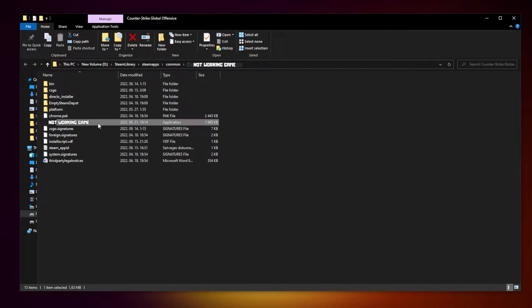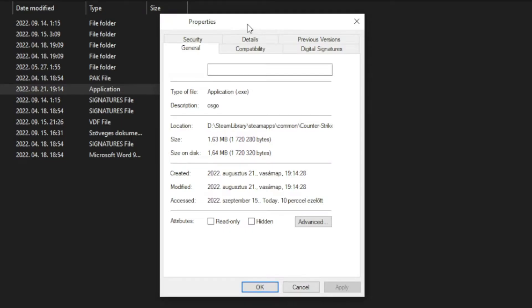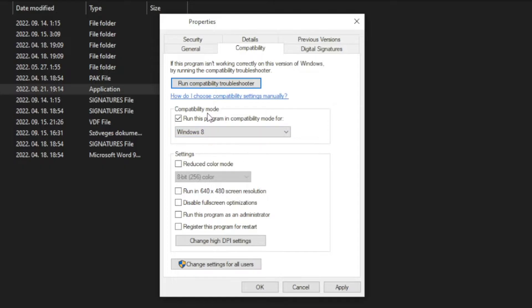Right-click the not-working game and click Properties. Click Compatibility. Check Run this program in compatibility mode and try Windows 7 and Windows 8. Also check Disable Full Screen Optimizations and Run this program as an administrator. Click Apply and OK.